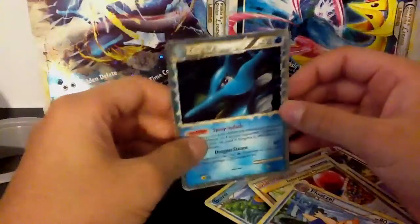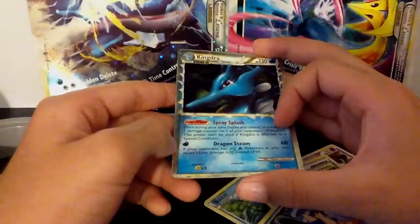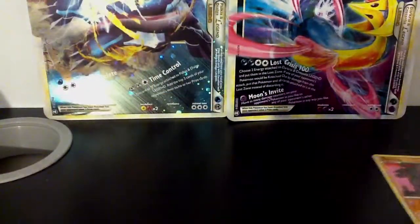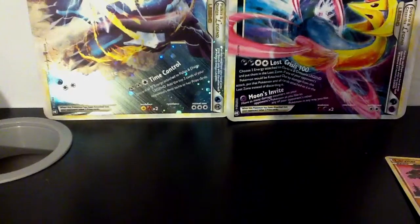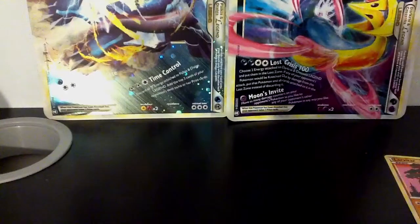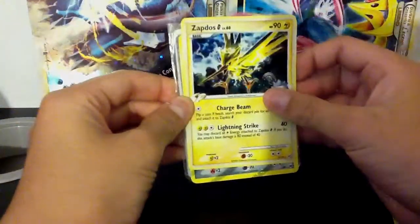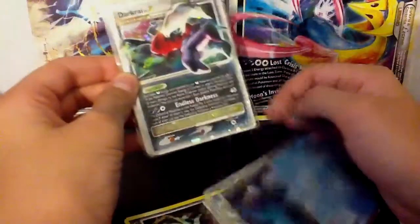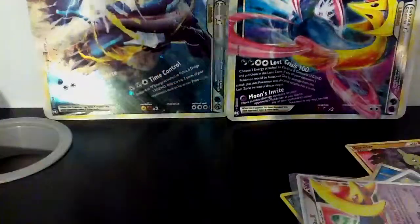Nice Poke Power — one energy for 60 damage, that is nice. I'm gonna be sure to use this in some deck. Okay guys, hope you enjoyed my Clash of Legends Dark Iron and Cresselia video. The best cards in this were: Zapdos G holo, Metal Arceus, Kingdra Prime, Darkrai Level X, and of course the Cresselia Level X. Thanks guys for watching, stay tuned for more vids. Bye!